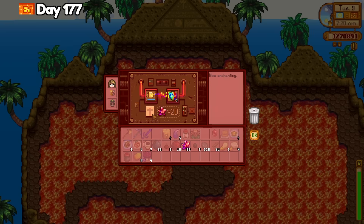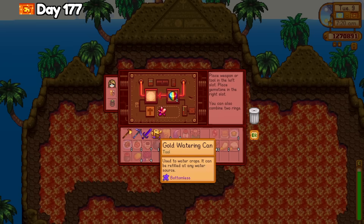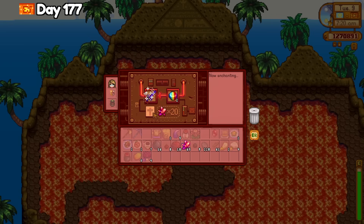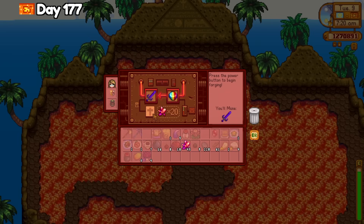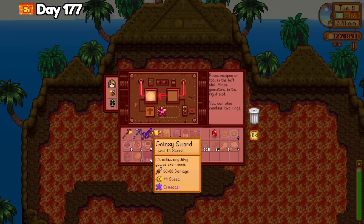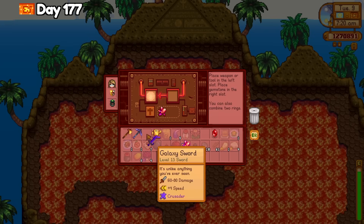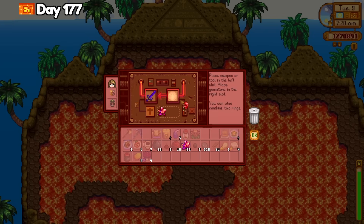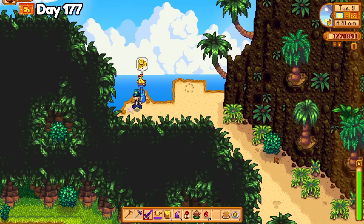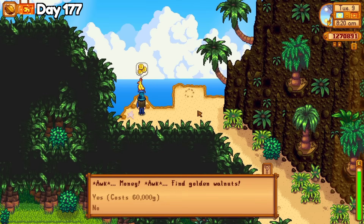On day 177, I finally remembered to bring a few prismatic shards, cinder shards, and rubies with me to the forge at Ginger Island. I get the bottomless enchantment on the golden watering can and I use a few prismatic shards to get the crusader enchantment on the galaxy sword — that will make the mummy monster slayer goal so much easier. I also use rubies on the galaxy sword to increase damage. I considered buying the remaining six golden walnuts but I resisted again. I'm definitely going to purchase them in my next perfection playthrough because wow is it tedious finding them all.